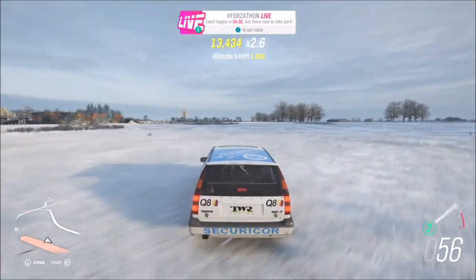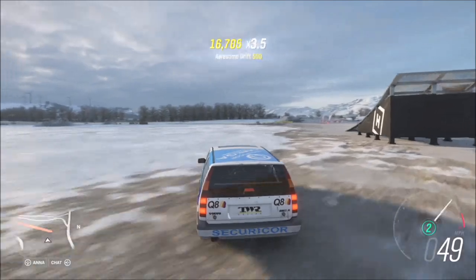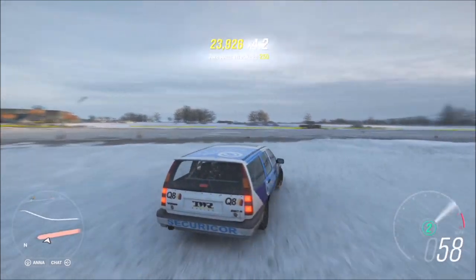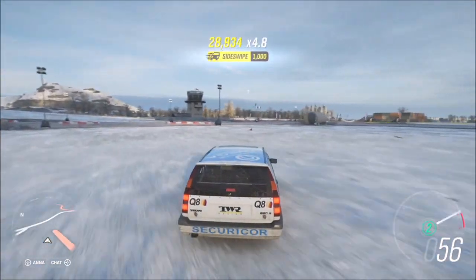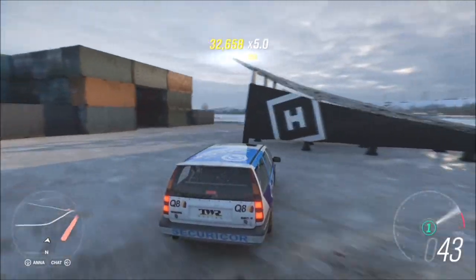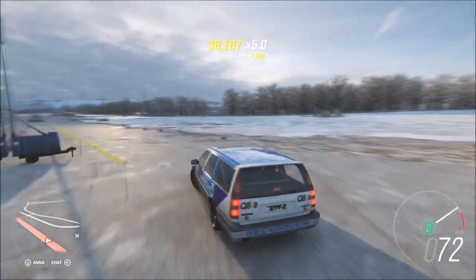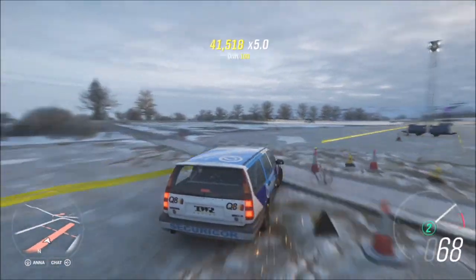The difference between a drift and an e-drift is literally the use of a handbrake. A regular drift is normally easier off-road with a four-wheel drive vehicle, while rear-wheel drive is not too difficult on or off-road. An e-drift means you initiate your drift using the handbrake. As you can see at the top of the screen, loads of ultimate e-drift skills are popping up. Just remember — it has to reach ultimate level; awesome and great drift skills will not count.